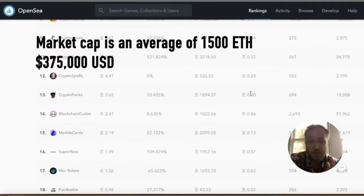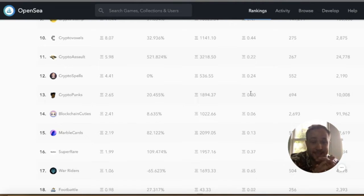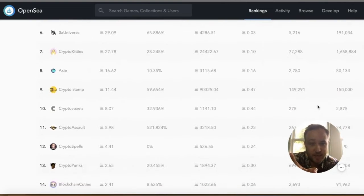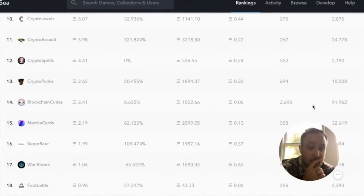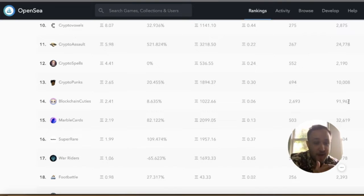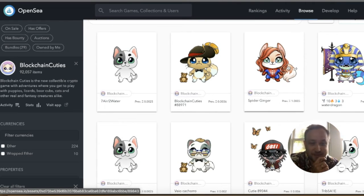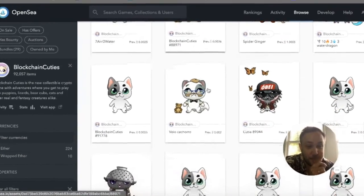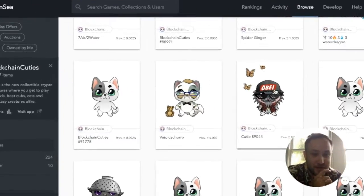In terms of ranking, Blockchain Cuties is number 14 currently on OpenSea — this changes weekly, but they have been in the top 10 for quite some time, fluctuating back and forth, and it's very impressive to see them still in the top 15. One of the more notable aspects is the number of owners — there are 2,600 owners of 91,000 different items, which is very impressive. Having over a thousand owners on a platform is really good for a marketplace. In the recently sold category, you can see people are selling these pretty frequently.